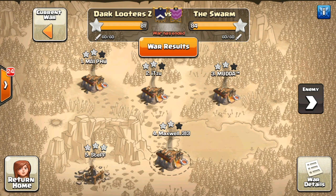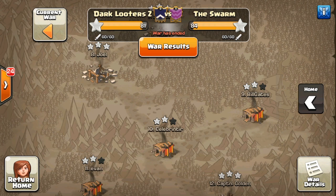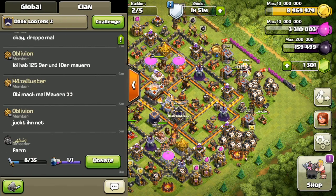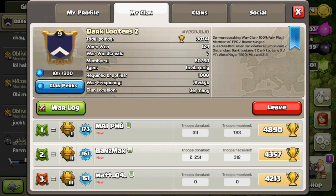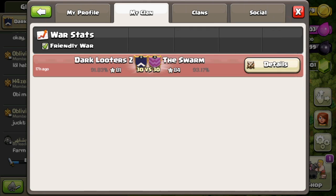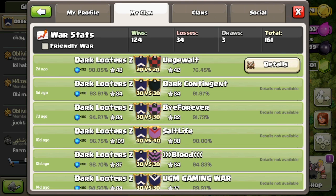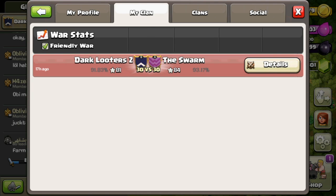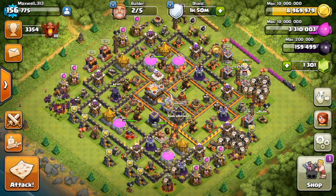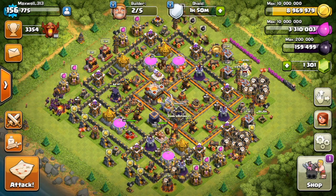Honestly, we didn't perform our best this war and maybe our organization wasn't perfect, but don't want to take anything away from The Swarm — they are a very good clan and did well once again. Congratulations to them; we still had a ton of fun warring you guys. One more thing: a couple of you had trouble finding the friendly war log. On the war log screen, check mark 'Friendly War' and another log will show up where you can find all your friendly war replays.